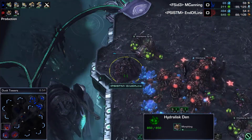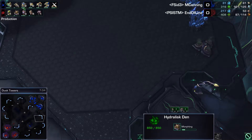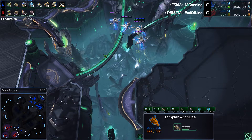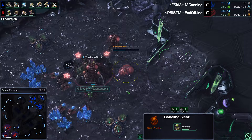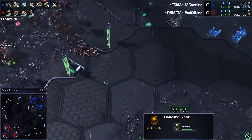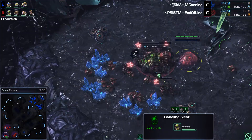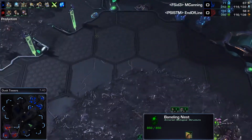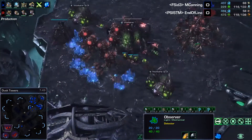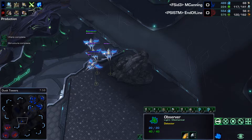End of Line is now going with a Lurker Den as well. A lot of this is going to come down to what kind of splash damage M. Canning goes for. He is getting a Templar Archive, so a good indicator is whether or not he actually gets Storm — Storm is so important. A Baneling Nest is also coming down for End of Line. He's building a lot of Lings, possibly setting up some type of Lurker-Hydralisk-Baneling attack. He'll need all the gas for that. M. Canning does not yet know about the Lurker Den.